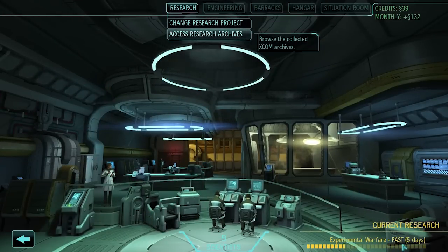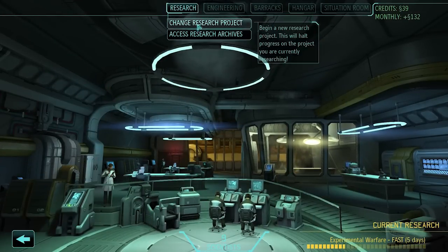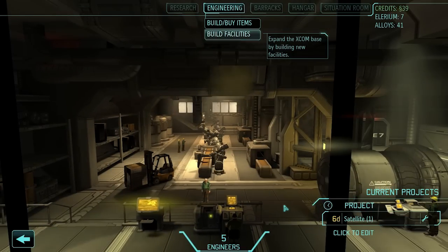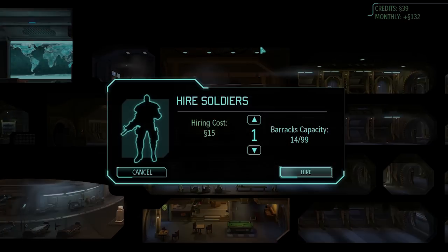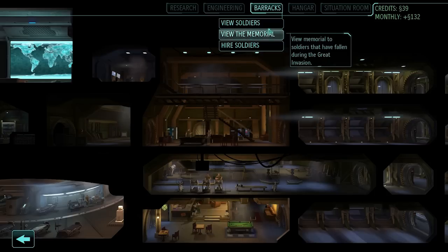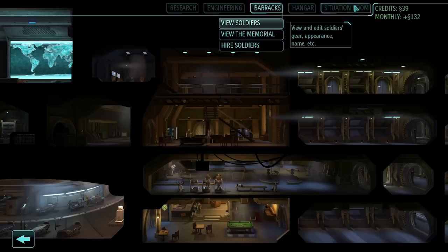Experimental Warfare has five days left, not much I can do with research. Engineering is six days for my satellite. I don't really need soldiers, I've got plenty right now — there's really just nothing I can do.